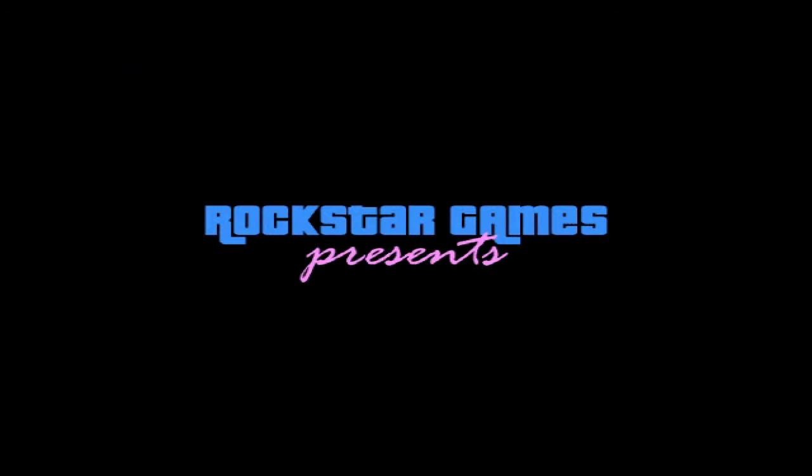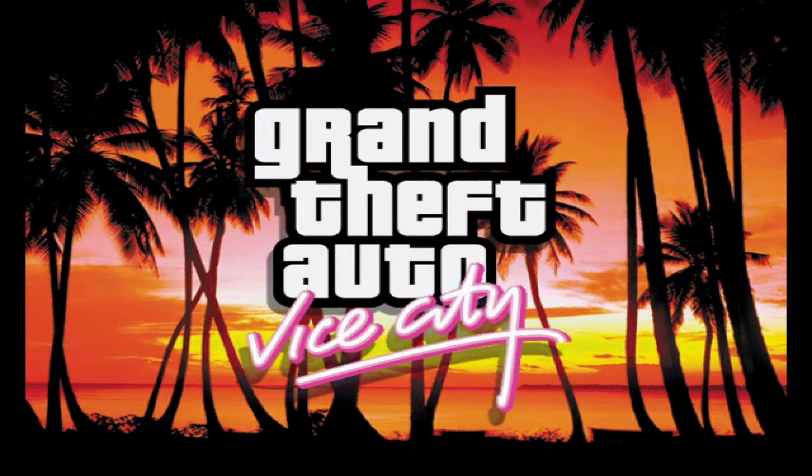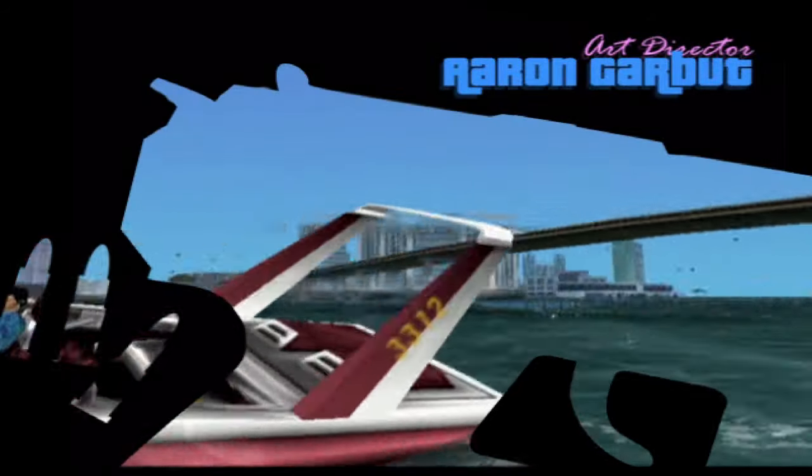Now we'll check out the opening credits. There's going to be a montage of Vice City gameplay in the background with a series of black shapes overlaid in the foreground. I'm going to do my best to tell you what each of the black shapes represents, but there are a couple of them that I don't recognize. I absolutely love this opening cutscene with the sun and the palm trees. This is a gun pointing to the right, trigger on the bottom and a few rounds on the lower left.